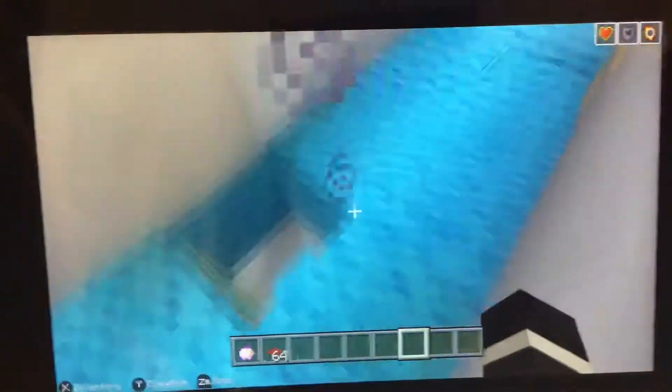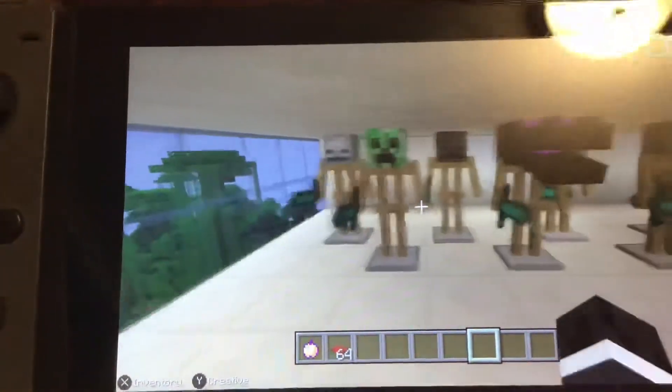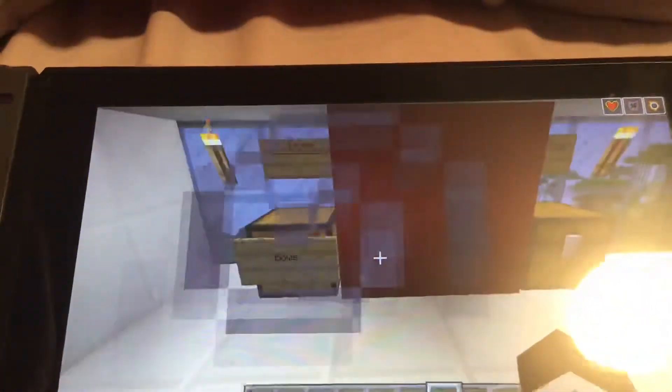Now up here is a ladder, and the ladder leads to the training room. And here we have this, and these guys — the diamond swords and stuff. We've got medium and hard. Sit back here. Very easy.